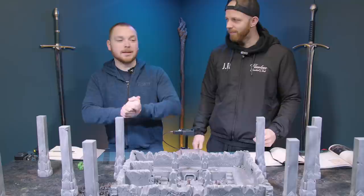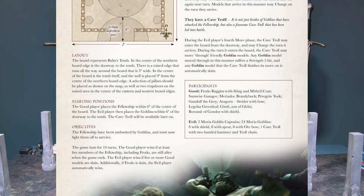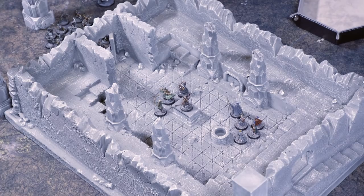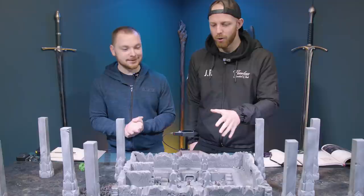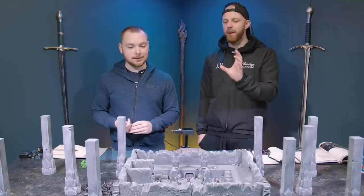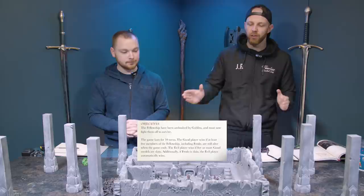We thought we would take the same scenario and do it within this rule set that we all love. A lot of the models we're using are exactly the same. This time we're kind of having to adapt the scenario that is set out in the Quest of the Ringbearer book. If you actually look at the book, the battlefield should be a two-foot by two-foot square for Balin's Tomb. However, we've been lent this amazing Balin's Tomb set from the awesome guys at Firestorm Games, and it'd be a shame not to use it.